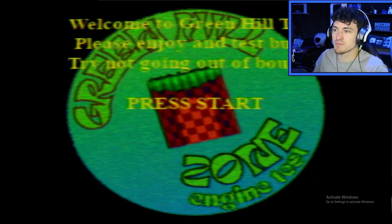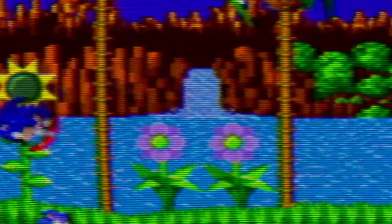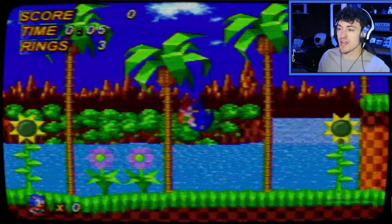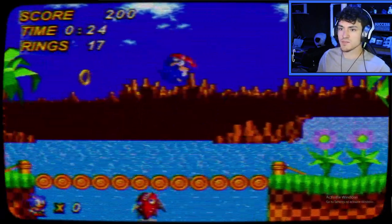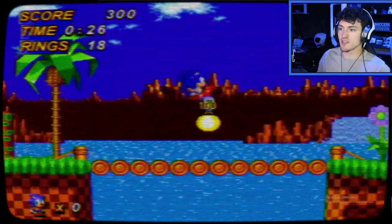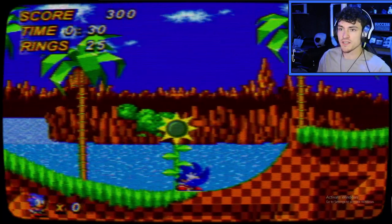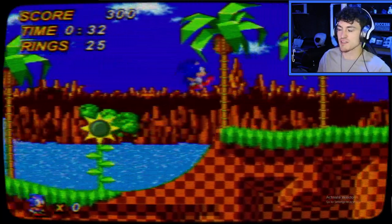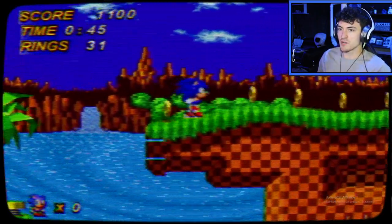Welcome to the Green Hill Test. Please enjoy test bugs. Try not to go out of bounds — well, I'm going to go out of bounds probably almost right away. They have a little bit of sprite animation and it's the 3D rings. Wow. Seems like there's a lot of detail put into this. The TV overlay is a nice little touch — just gives me the satisfaction of playing on an old TV. This is fun, I'm enjoying this already.